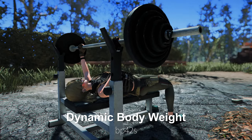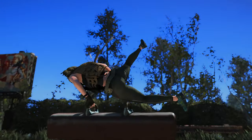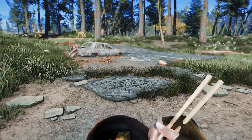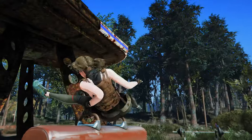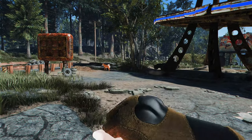Next up is Dynamic Body Weight. In this mod, your character's physique dynamically updates in the game based on your actions — whether you exercise, take medication, or eat, or don't eat. Your character's weight reflects these choices. We've implemented dynamic weights similar to Red Dead Redemption 2.